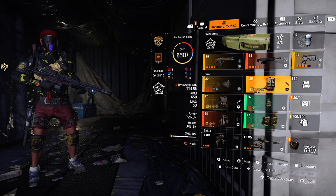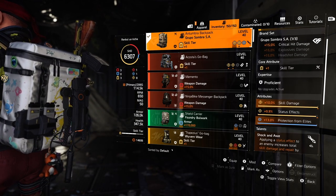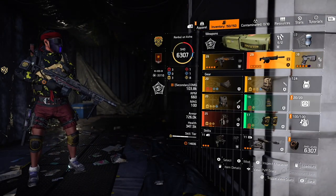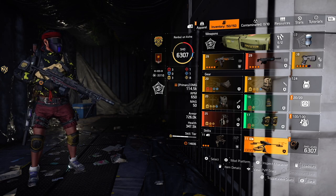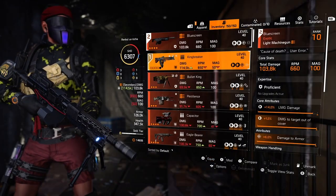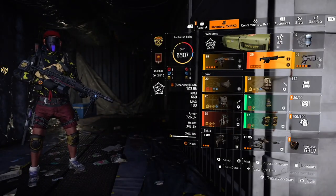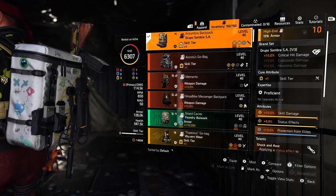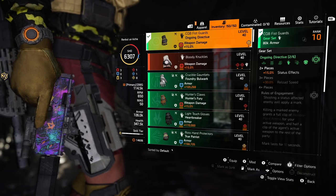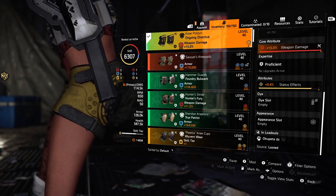For the mask, I'm using the named mask which increases damage to health — red enemies, non-elite enemies, you get the point. Every enemy has a health bar so it increases that damage. For the chest, I'm using the Providence chest piece with Perfect Glass Cannon, which amplifies weapon and skill damage. For the holster, I'm using Waveform exotic holster which gives up to 30% skill damage buff, alternating between skills — though it also grants 15% extra weapon damage to your skills.